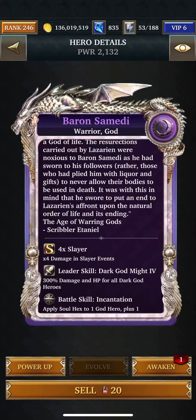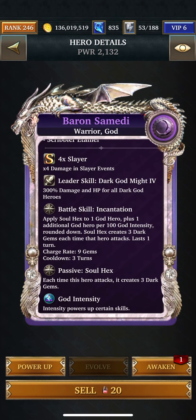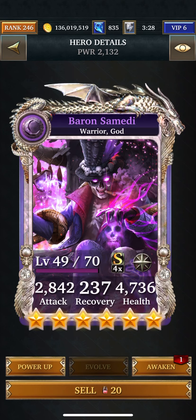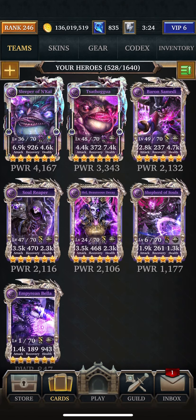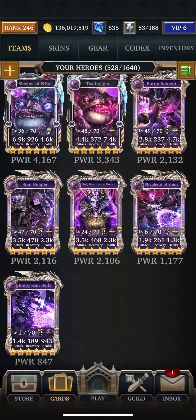And this one here — every time he attacks, he creates 3 Dark Gems. That could be used, but I'm not really going to. And then the last 4 cards — if their battle skill pops, you're all good. But if it doesn't, they're going to sit there and do nothing.